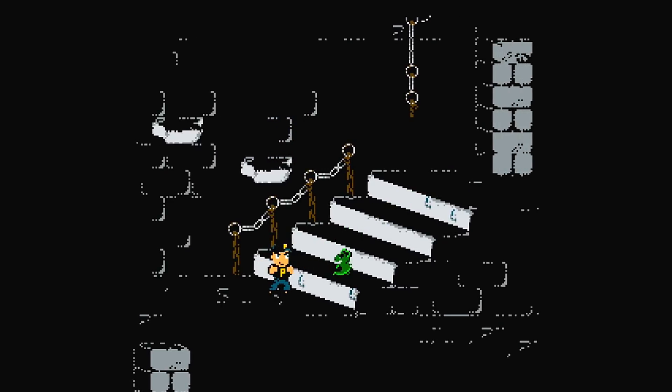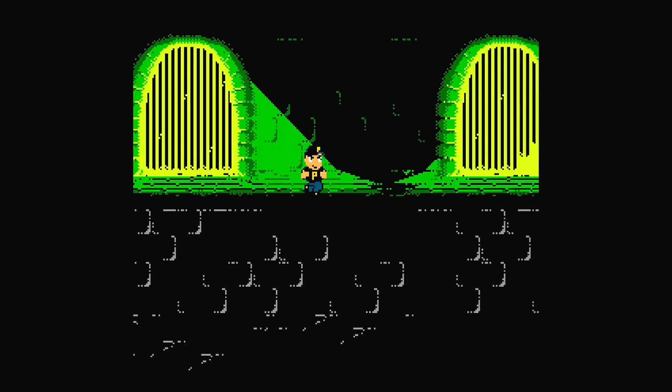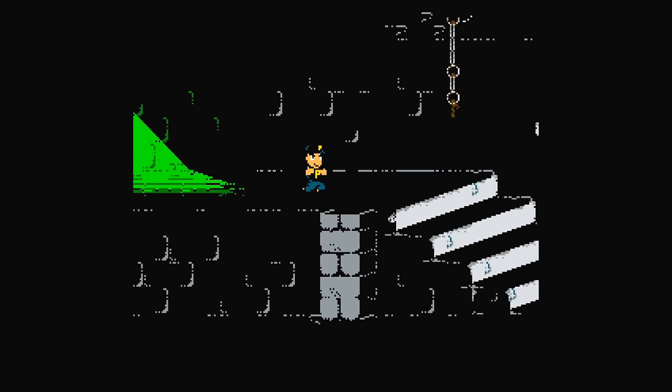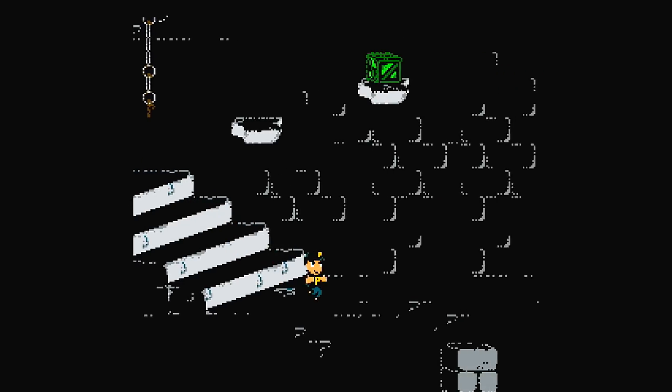You'll want to kill all the enemies as you come across them. There will be some more skeletons here again. We're going to approach the skeleton, crouch, and just punch the air until he walks into us. There are achievements for killing 10, 20, 30, and 50 enemies, which we'll obviously grab along the way.